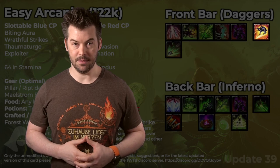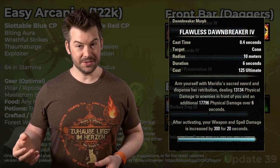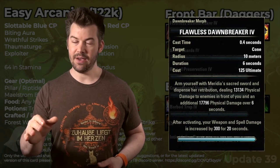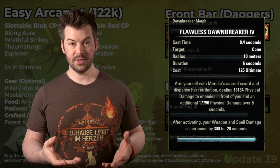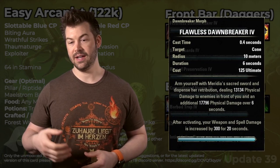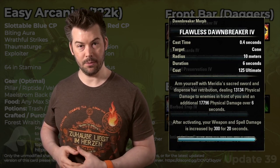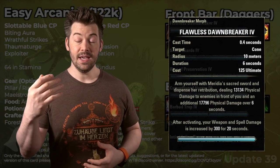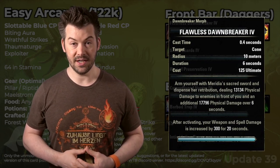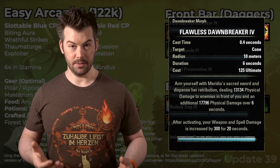Then we have Flawless Dawnbreaker as our ultimate. Generally speaking, this is just here for the Fighter's Guild skill passives, so we just have it on our bar. You can use it if you're doing a parse and you're not going to get enough ultimate to use the Languid Eye on our back bar. If you're not going to get enough ult before the parse or fight is done, go ahead and use Flawless Dawnbreaker for a little bit of extra damage.